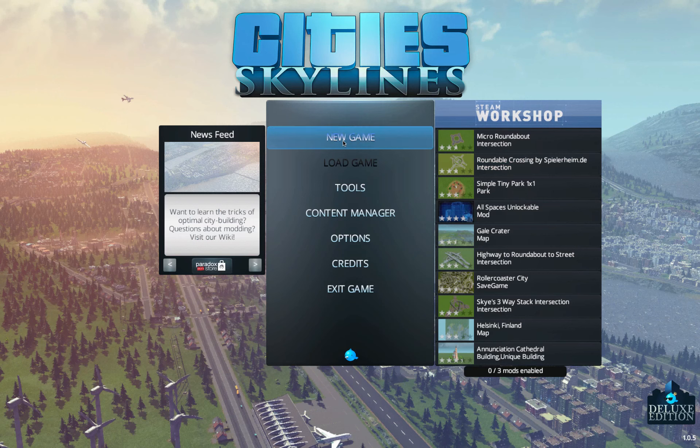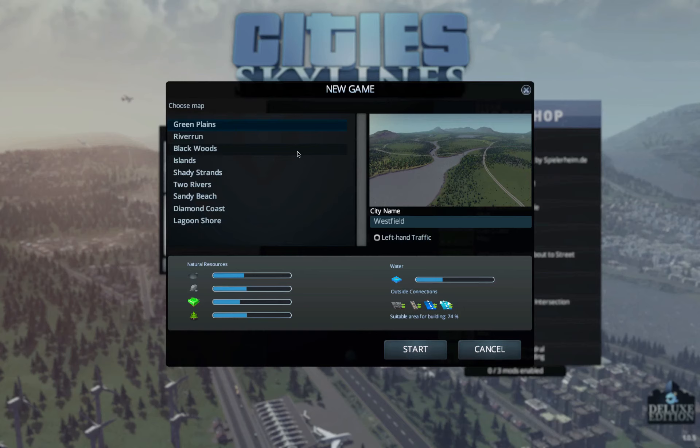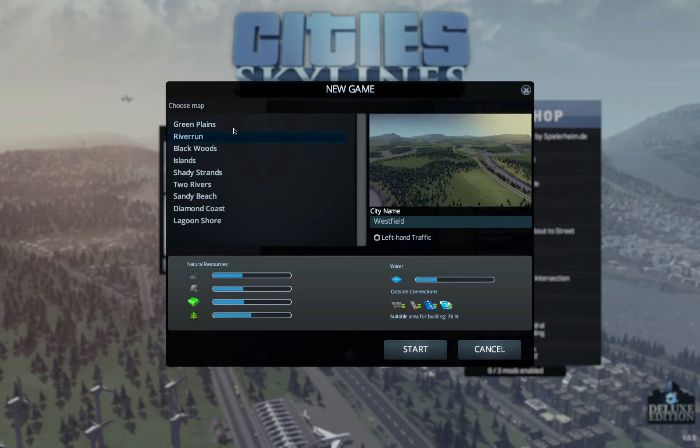I did play a little bit just to familiarize myself with the interface, and also sound volumes and things like that, because there's a lot of ambient sounds here. So to start out with, you can pick a number of different sort of regions to play in. Each one has its own set of stats - how much water, what sort of connections you have, the types of resources going on. We got oil, ore, farming, and forestry. Each one has its own terrain and stats, each one's a little bit different.